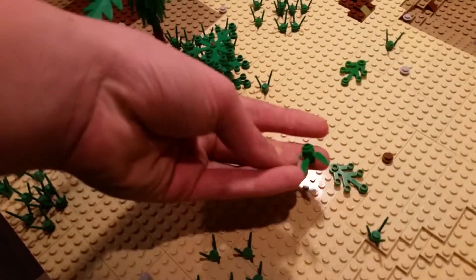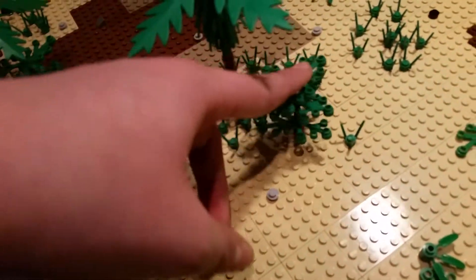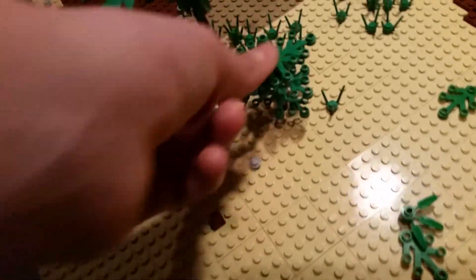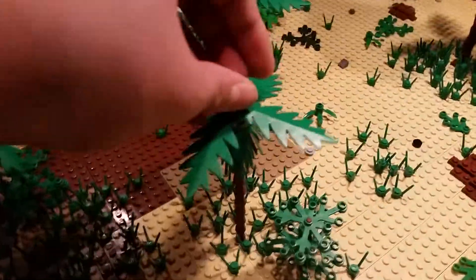Then we also have this bamboo piece, some bushes made out of leaves, and what I'll just call poles — they're like the lightsaber blade pieces but bigger. Then we also have palm trees.